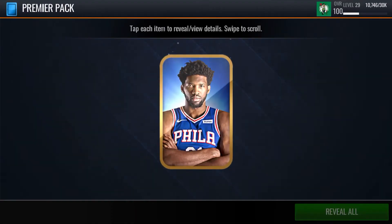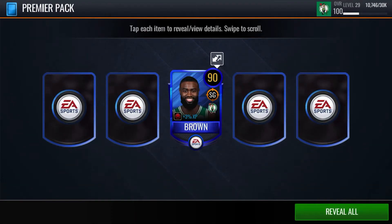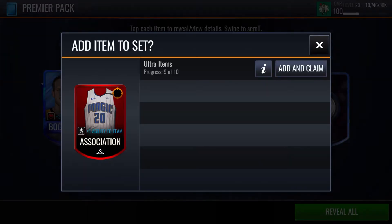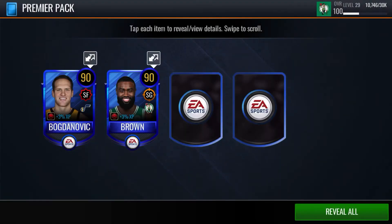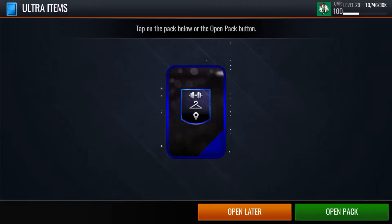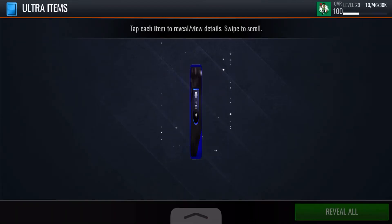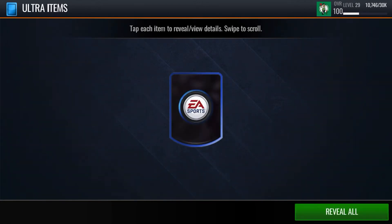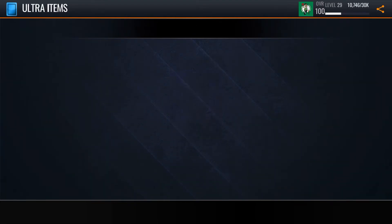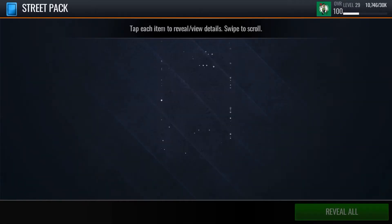Let's open this Premier Pack. Let's get a nice quick sell. Right in the middle. 90 brown. Let's go. Now we can get one of these things — these sell for a lot, I know that, but they don't usually sell. Their auction price is really high but they don't sell. We already have the Warriors Court. Not bad. One agility, three dribbling. Not bad. I already got some stacked jerseys set up already.